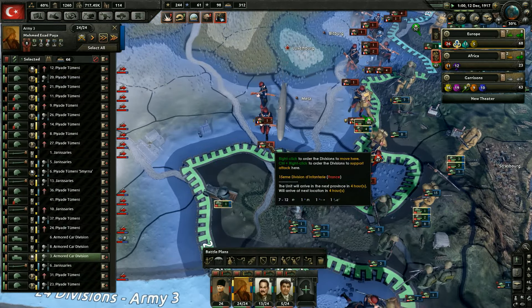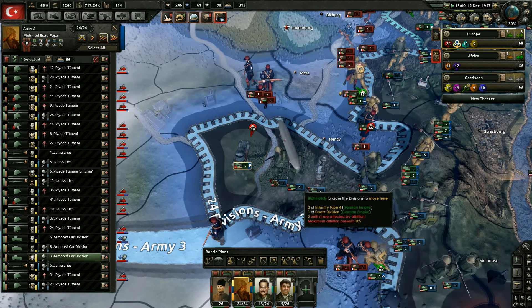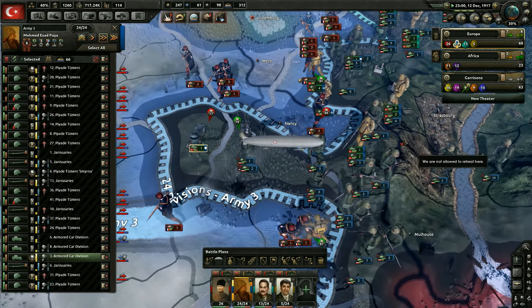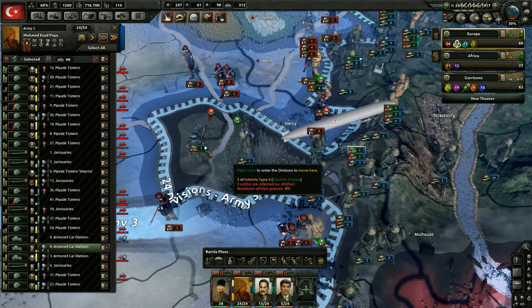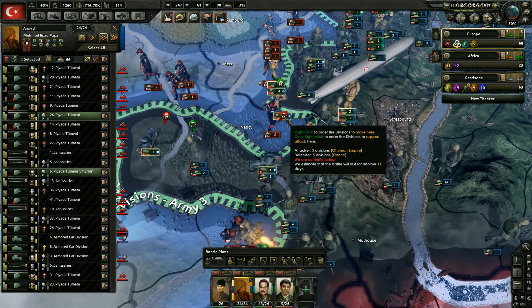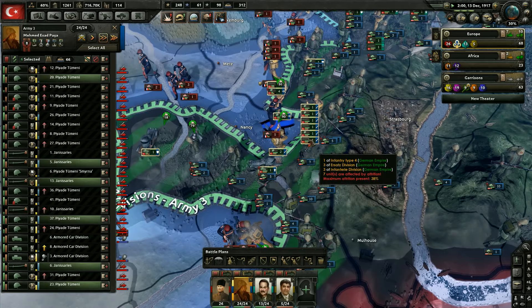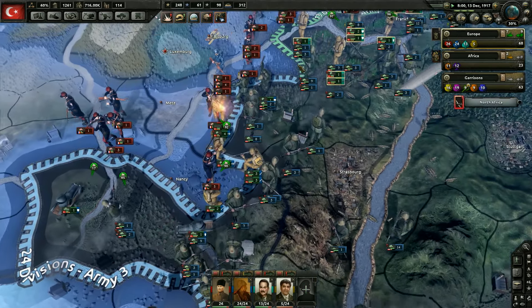It looks like we have these guys attempting to attack right there, that's okay — as long as we get some support anyway. We might not. We might need to send some divisions over here. Let's send another armor car — get two armor cars over there moving nice and quick. Let's support over here in this attack of Nancy with all these divisions. I don't know what they're doing, just hanging out, waiting for orders I suppose since I'm the one in charge.